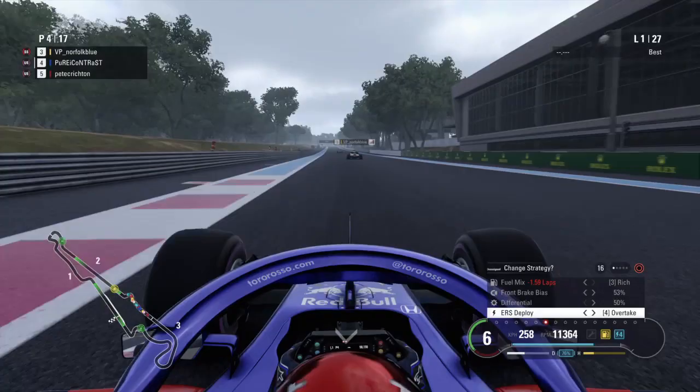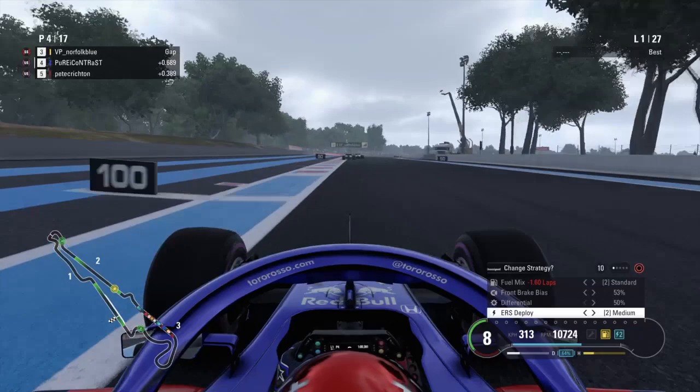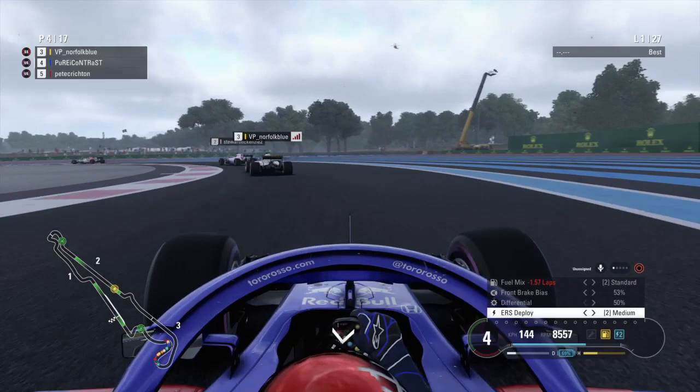Short shifting can help a lot in the wet and also to save fuel. If you want to save fuel, you can coast going into corners and brake later going into the same corner. Short shifting is definitely a good tactic to get better traction coming out of corners, especially if you're on the wheel — I notice a lot of wheel users do that to get on the throttle better.